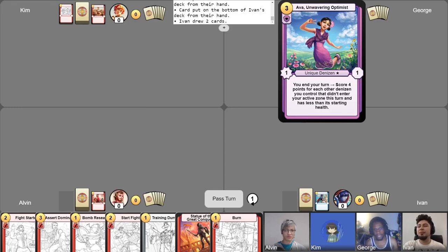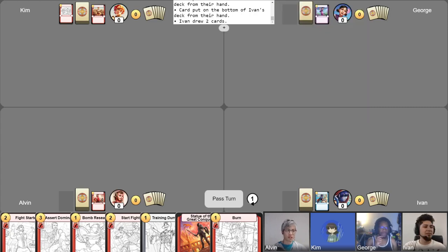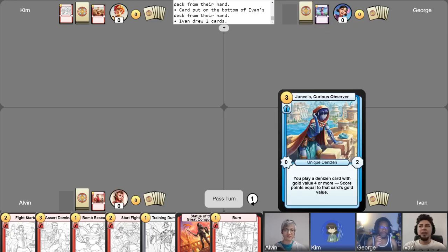Hey everyone, today I'm playing Indigo Dreams. It's an Ava deck that has a lot of Cyan going on in it. So I guess you're blue aligned today, huh? Interesting. Next up we have Ivan. I'll be playing a Junila deck today.